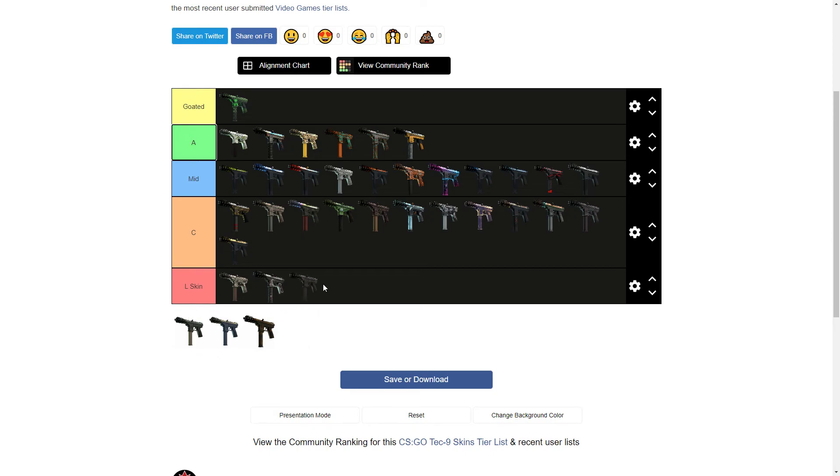Funny thing is, I noticed the last six skins I placed seemed to all be the worst six. When I do these tier lists I don't place them in chronological order like I do with zombie tier lists — I just pop them in randomly and drag them around. Somehow all the worst ones ended up together at the end. Then we got the Tec-9 Groundwater — clearing the L tier threshold because the color is really ugly but the design isn't doing anything terrible. Then the Tec-9 Tornado — same kind of thing, I'd put that right about right about there.